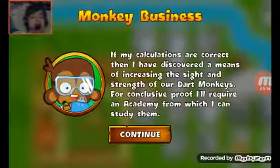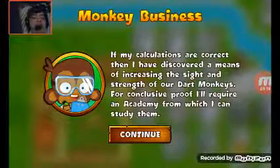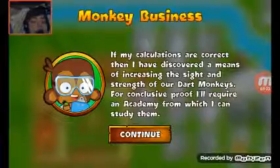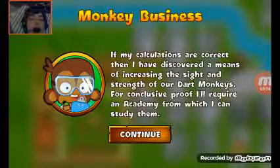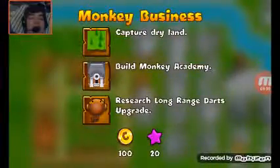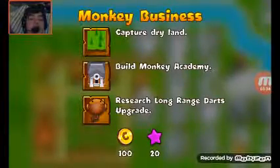You will want to unlock upgrades for your dart monkeys. The log says: if my calculations are correct, I have discovered a means of increasing the sight and strength of our dart monkeys. For conclusive proof I will require an academy from which I can study them. Objectives: capture dry land, build monkey academy, research long range targets upgrades.